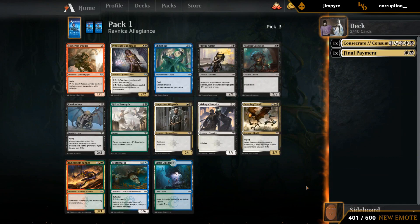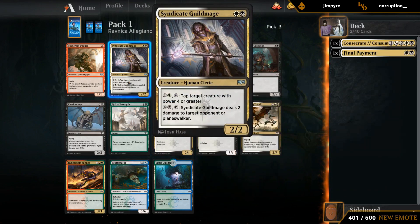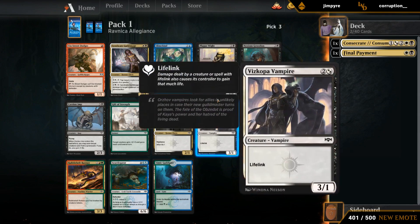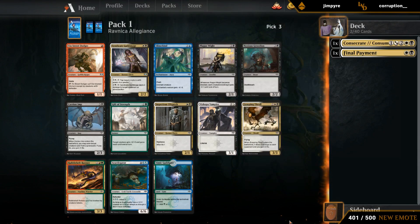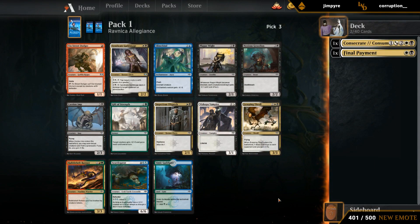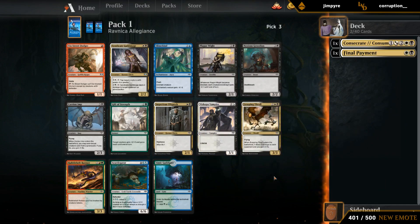Definitely picked the right guild — this pack is stacked. Thrall and Oligarch I think are better than Guild Mage, although Guild Mage is still totally fine. Plague White is great, and then there's some filler like Grudian and Imp which would still make the deck, and the Vampire as well. I think it's between Thrall and Oligarch, and I'm leaning Thrall.